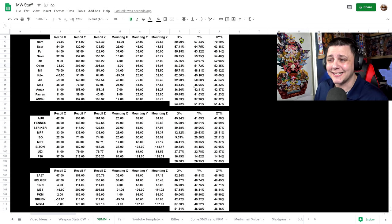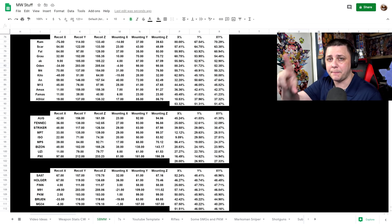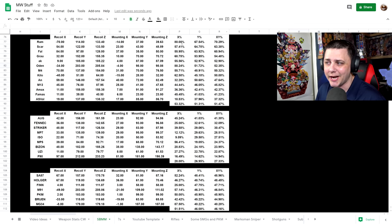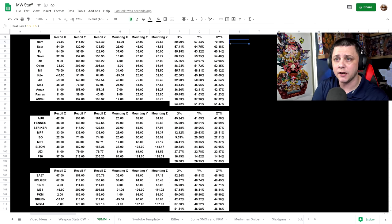Here's a quick spreadsheet. What I did is fire the weapon, then fire it mounted, and draw a line in my photo software counting the pixels to the left and vertically. That gives us our X and Y values, and Z is basically X and Y combined. I've ranked the weapons from most to least recoil reduction from mounting. Across all rifles, there's about a 50% reduction overall, but some — like the AS Val, FAMAS, AMAX, and M13 — aren't getting much benefit, whereas the top ones are getting maximum benefit.